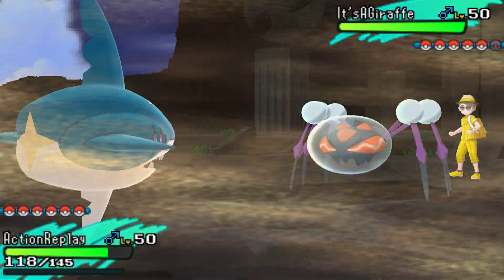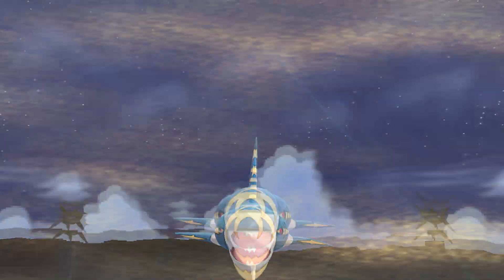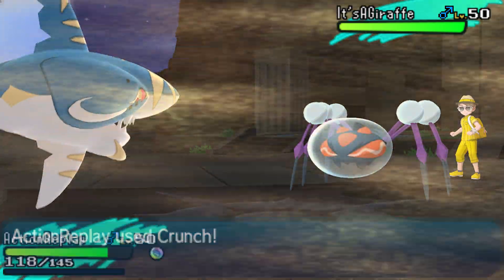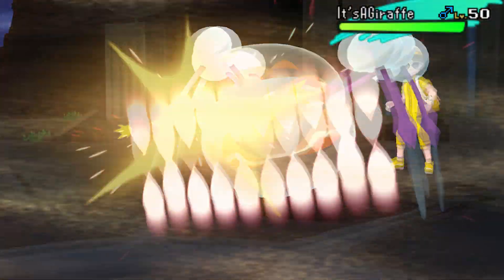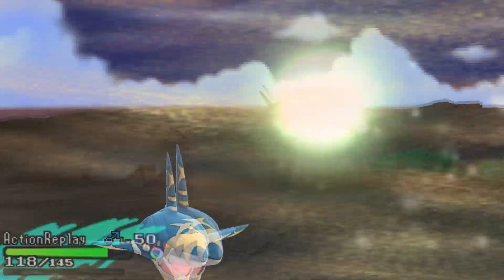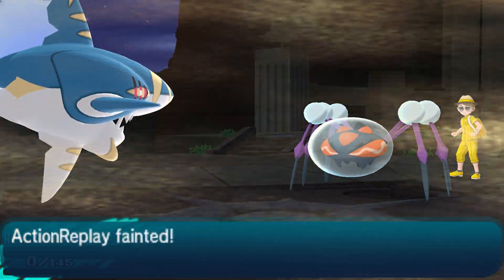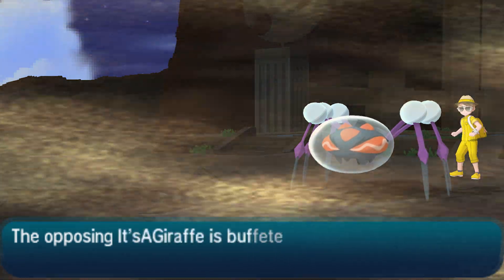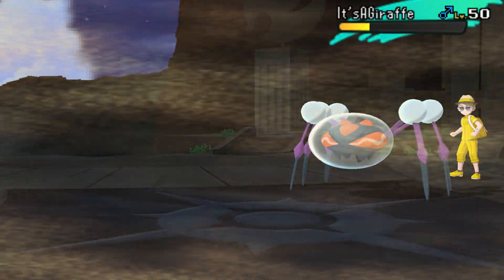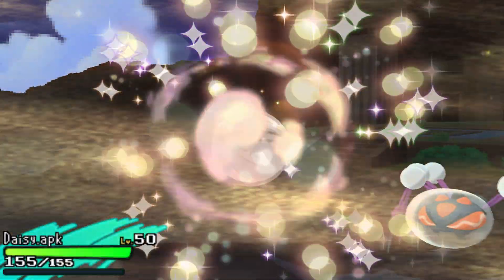He sends out Araquanid. I'd fought one earlier in the stream that was Sub Toxic, which was scary. Figuring it might not be Choice Band, I just tried to hit it as hard as possible — went for the Mega and a Strong Jaw boosted Crunch. It doesn't come close to taking it out, still in the yellow. He knocks me out with Liquidation, no big surprise. Even after sand chip, Araquanid is still hanging in there.